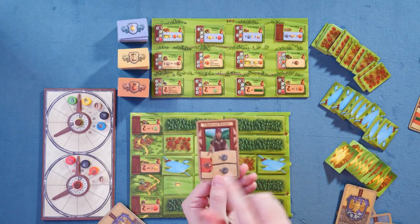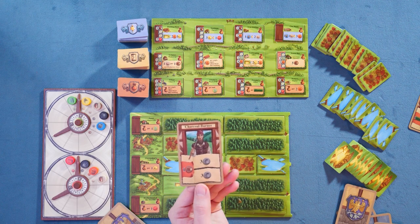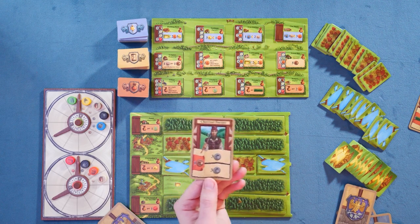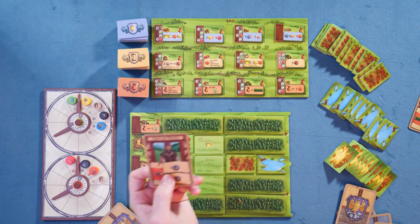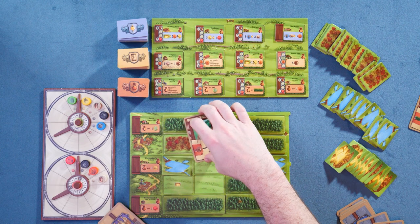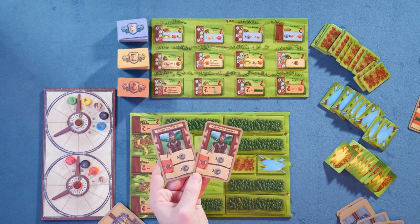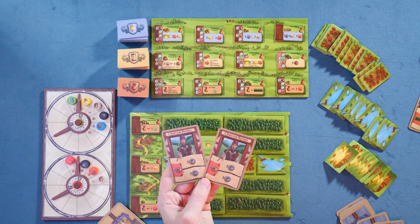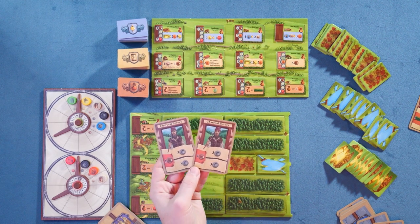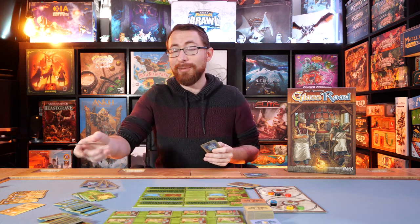When you play your card, you pay the cost on the left side. Then you get the effect on the top and bottom of the card — in this case they happen to be identical, but they're not always identical. If any other player played the same card, they reveal it, and instead of getting the top and bottom, both of you get either the top or the bottom. In other words, you get less because somebody else picked the same card.